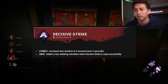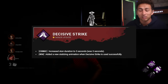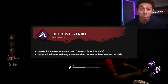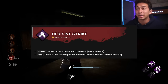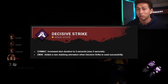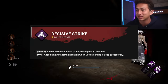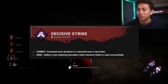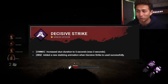Decisive Strike got a major update. They increased the stun duration to five seconds, up from three seconds. It was five seconds before they reduced it, and at three seconds it was really difficult to find a vault or pallet in time — you had to use DS in a loop. Increasing it to five seconds is going to be massive, giving survivors roughly eight more meters of distance. They also added a new stabbing animation when Decisive Strike is successfully used.